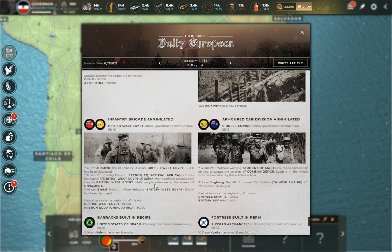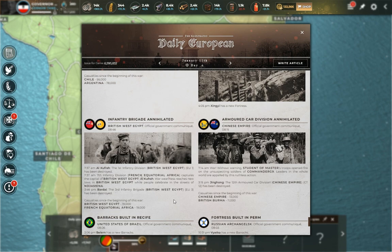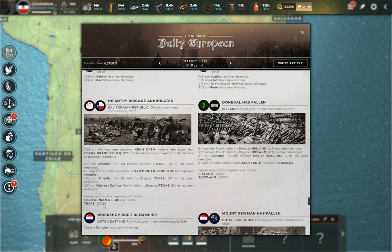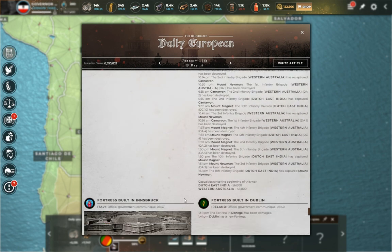A lot of wars going on now, many with AI. British West Egypt versus French Equatorial Africa, the Chinese Empire versus British Burma — we'll come back to that because British Burma is at war with other countries too. California Republic versus Texas — we noted that from space, and I believe Texas is an AI that California has almost completely swallowed at this point. Ireland versus Scotland as well — which means Ireland is hemorrhaging troops and fighting on two fronts simultaneously, which is never great.